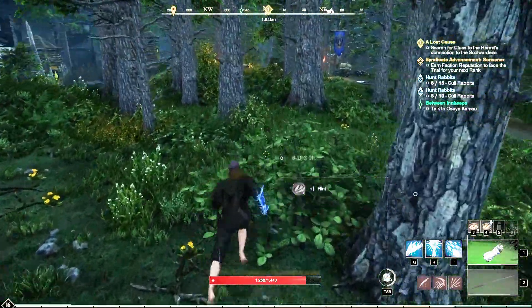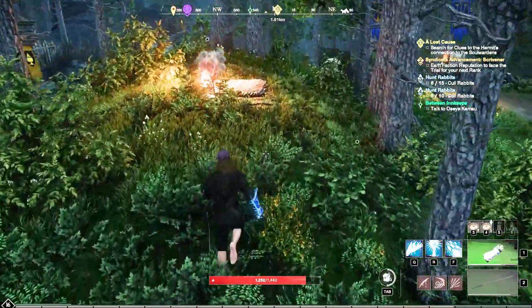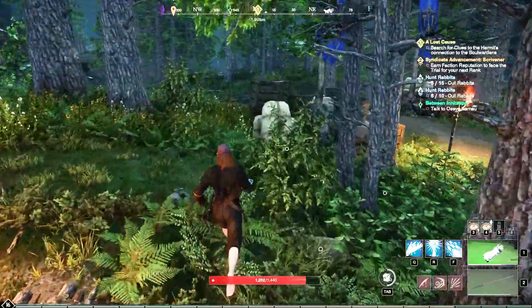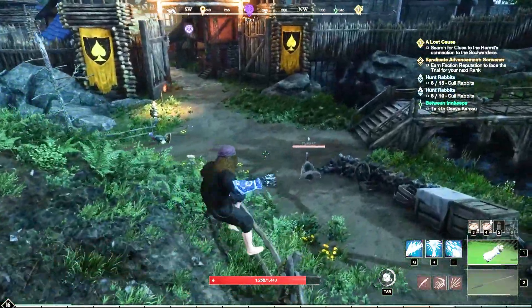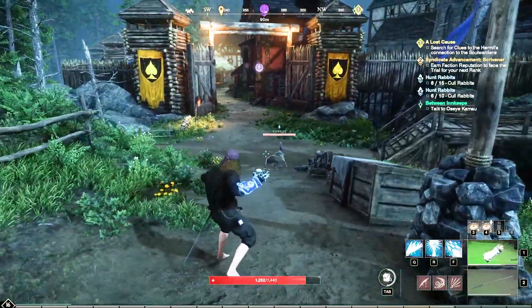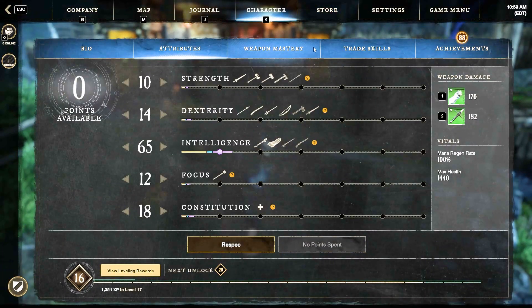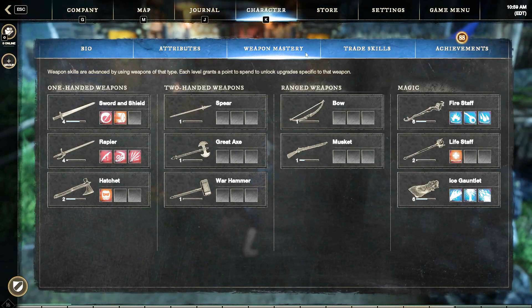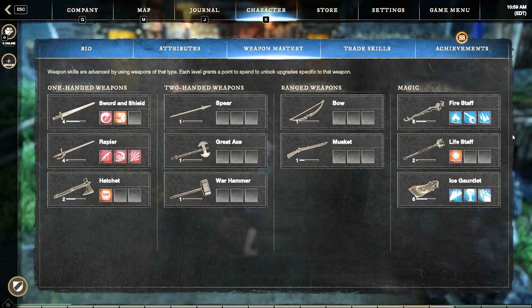There's a lot to do, and the cool thing is you don't have to get pigeonholed into a class or anything like that. You can just level up whichever weapon you want, and that's what you get. So right now I have the ice gauntlets and I'm leveling them up. I can go into my character and see all my attributes, and I can go into weapon masteries and see the weapons I've used — sword and shield, the rapier, a little bit of the hatchet, but mainly the fire staff and the ice gauntlets.